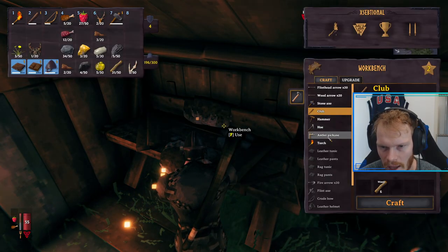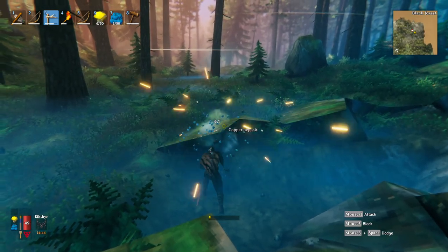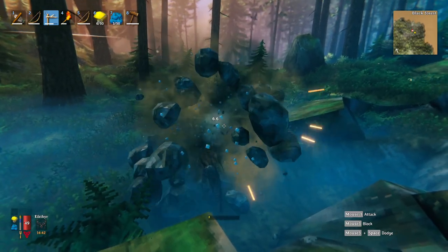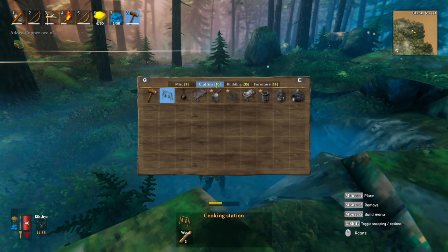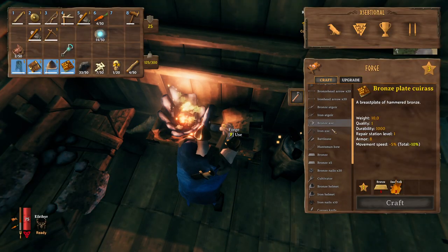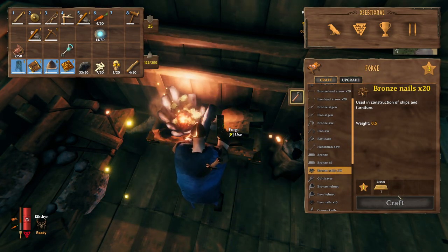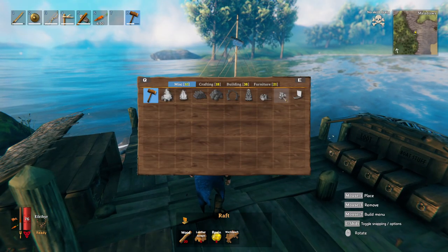Step 1: Make a pickaxe with the hard antlers the Egg tier just dropped. Mine a boatload of copper and tin. Remember, copper will be mostly in the middle of the Black Forest, and tin will be on the beaches around the Black Forest. Tin and copper will have to be smelted in a smelter. Whenever they are ready, you can make bronze. You will need to have a forge to turn the copper and tin into bronze. Whenever you have one bronze blade, you can make bronze nails. This in turn will unlock the small boat blueprint.